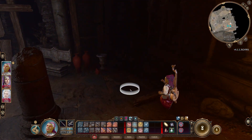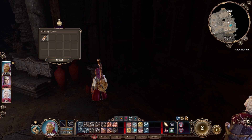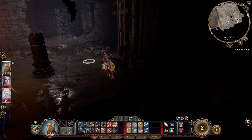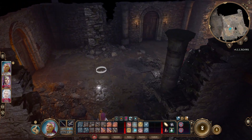It's so dark here — that seems like a magical darkness. There's an ancient scroll. Though a bloom of mould has leached the ink from most of this scroll, the beginning is still legible: 'The Sealing Ritual — our god cares not for petty ritual. There is only the Sealing, and it is vital that we observe it with exacting reverence. On the day of the Sealing, a mixture of bone and ashes consecrated upon the names of the dead — we spread the offering, imbuing the ink with the essence of death.' Yeah, this is a death cult.